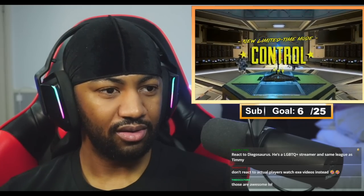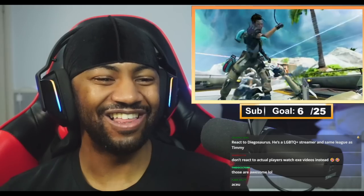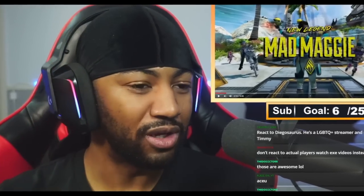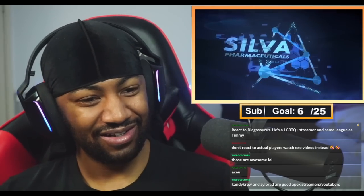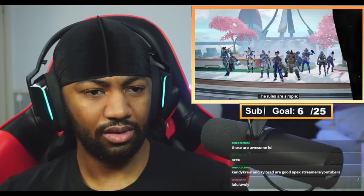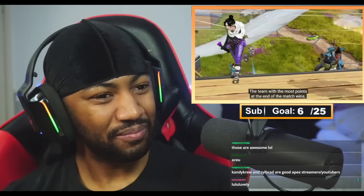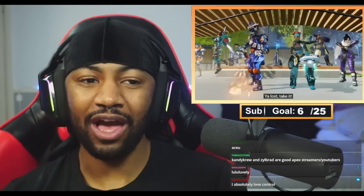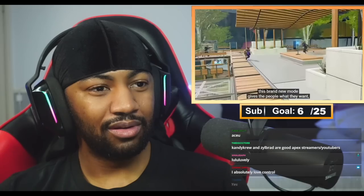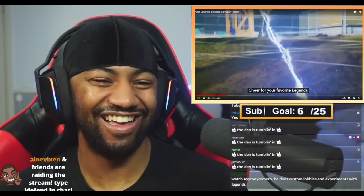Control — okay, so they added another new game mode. 'I thought you were supposed to be my executioner' — this is when Maggie got added! That's a reference from her Stories from the Outlands — 'your friends will be your executioner.' That's sick how it all ties in. Welcome to Control — an entirely new way to enjoy the Apex Games. Two teams of nine compete. The team with the most points at the end wins. That looks like a fun game mode. Oh — Octane's dad! He gives people what they want.